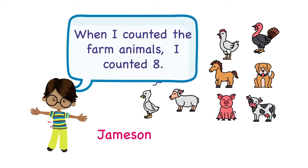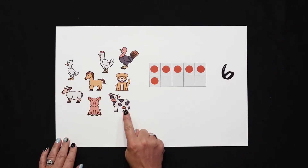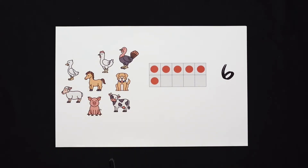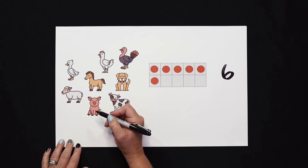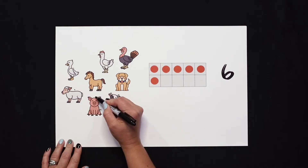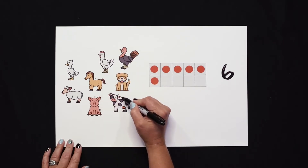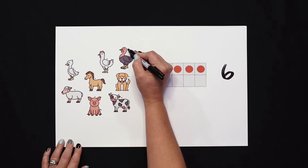Our friend Jameson has an idea. Jameson said that when he counted the animals, he counted eight. Let's take a closer look and see if we agree with Jameson. Here is that group of animals. Let's count them — as I count them, I'm going to put a little dot by them so I know I counted them. One, two, three, four, five, six, seven, eight. Do you agree with Jameson? Yes, there were eight animals.